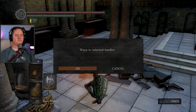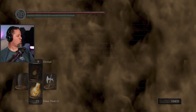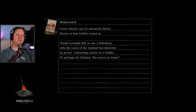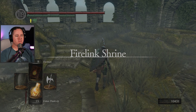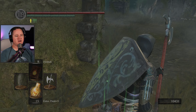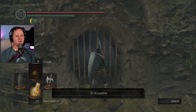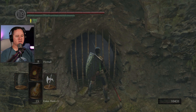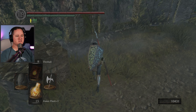Already distracted two minutes into the episode. Someone told me if I go back down to where my fire keeper was, I might find a little surprise — I'm assuming that's maybe because I avenged her. I examined the spot but she's dead. I'm not seeing anything there.